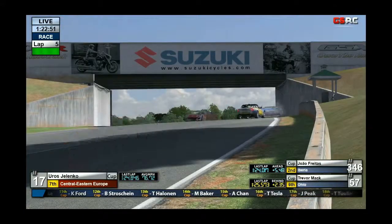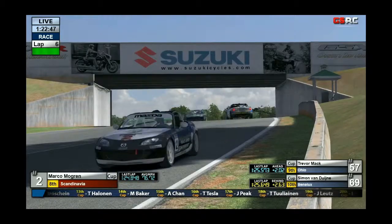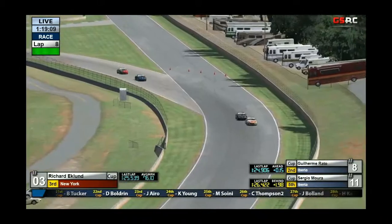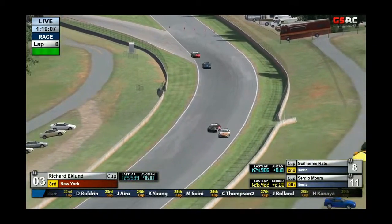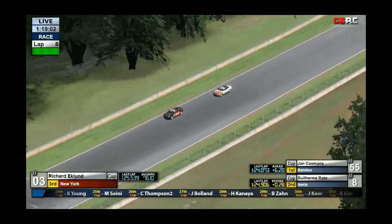Marco Mogren attempted to overtake Jim Boland, and they touched — and Jim Boland was turned around. This long straight gives a lot of draft. Koyumi Rato's going very defensive on the inside, and Eklund's actually going to go past.